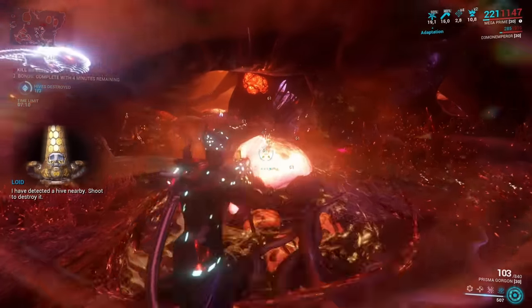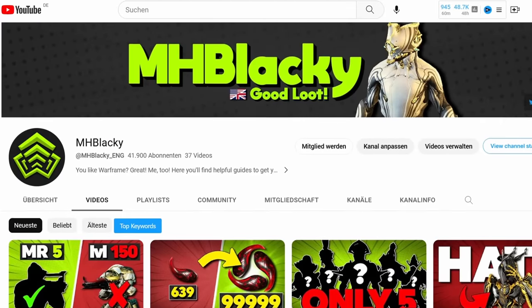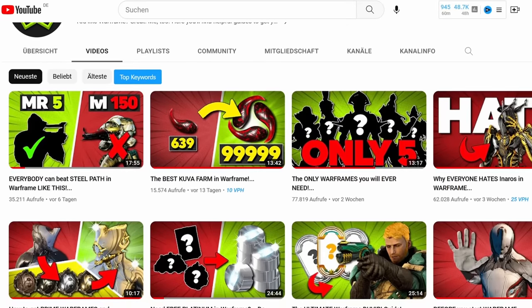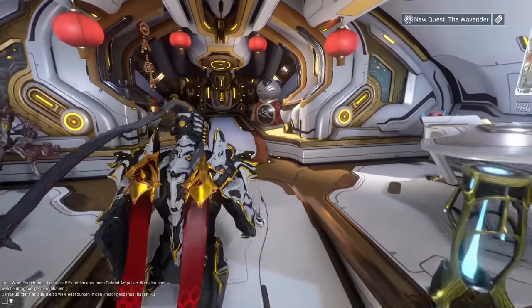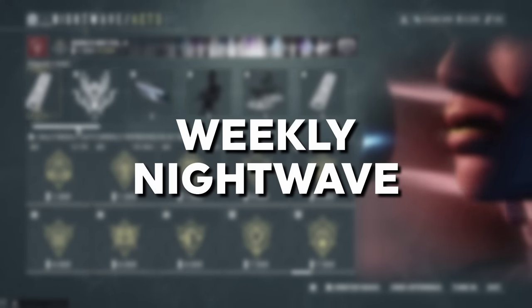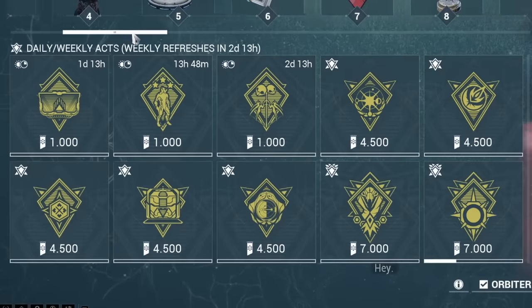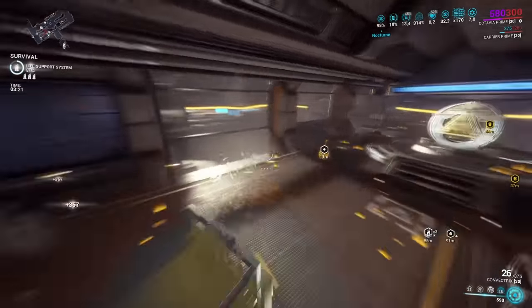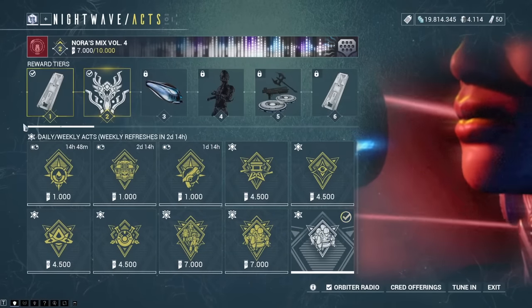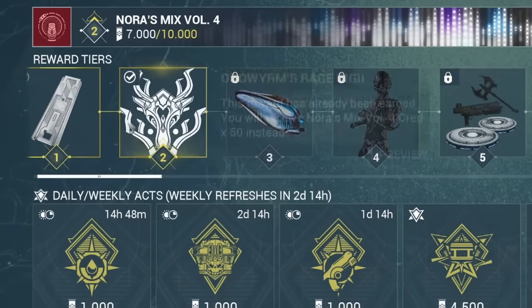Now let's talk about activities you cannot do every day but rather every week. First, the weekly Nightwave missions — these give you 4,500 or 7,000 Nightwave XP respectively. Importantly, you do not need to do all of them every single week. To max out your Nightwave progress to level 30 by the end of the season, it's perfectly enough to do about two thirds of the missions. Even if you don't make it to level 30, the best rewards are usually in the very early levels anyway.